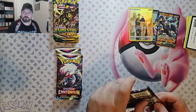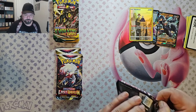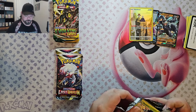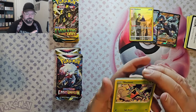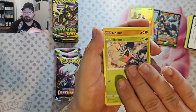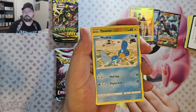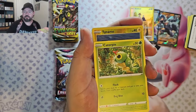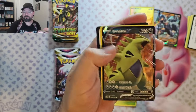Let's go with Fusion Strike again. It came undone a little easy for me, but OK — we've got Shelmet, Drillbur, Bunnelby, Mudkip, Caterpie, Dynamo Reverse, and Tyranitar V.